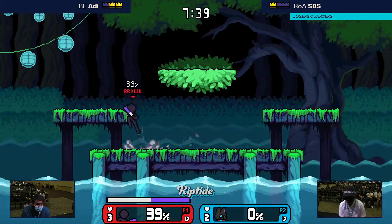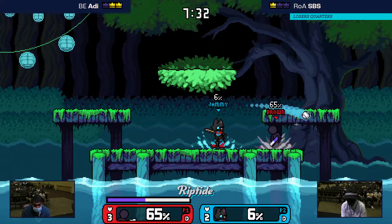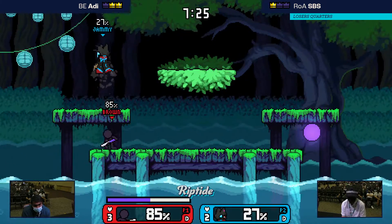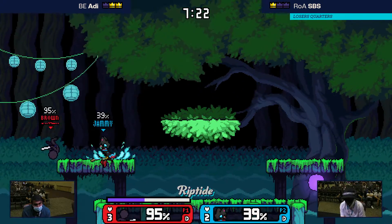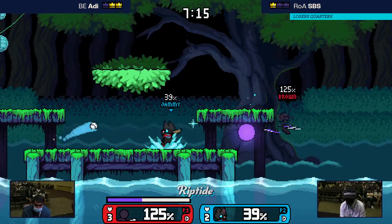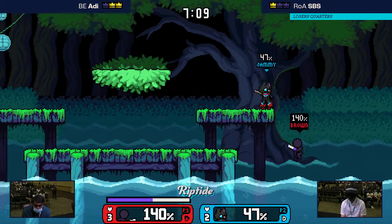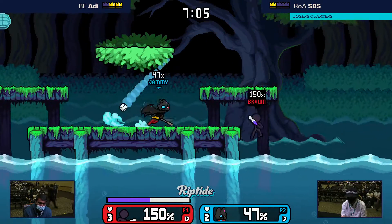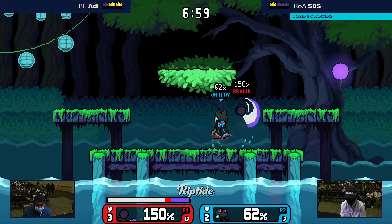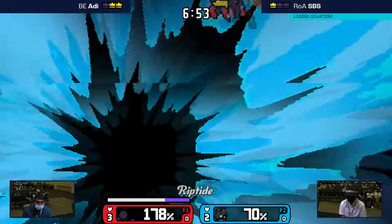The up air is such a strong move. I really love strong up airs — up air combos and chaining people together. As a design space, fairs have to hit forward and back airs hit backward, but up air just hits up, so you have a lot of room to make a DI mixup move. It becomes like a guessing game: which way am I going to hit you, and which way are you going to DI? Such a cool little mind game. I'm a big fan of killing moves — they're my babies. You can tell if I designed a character if they have a killing move.